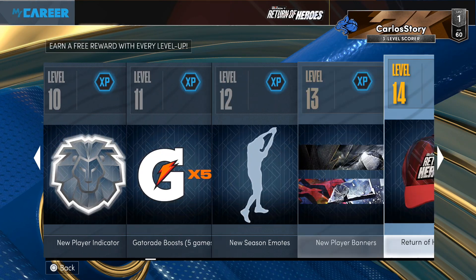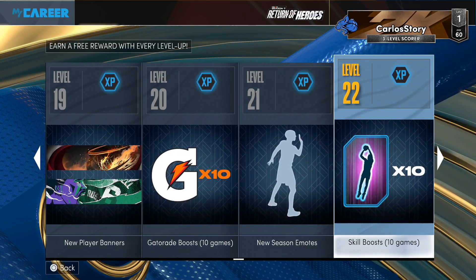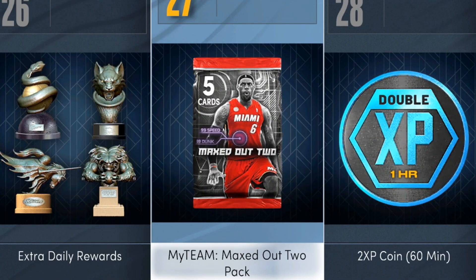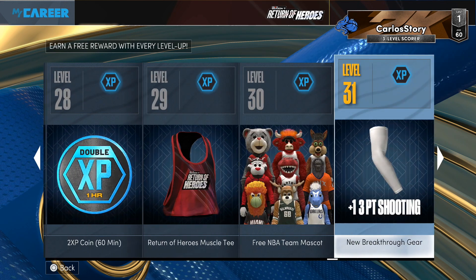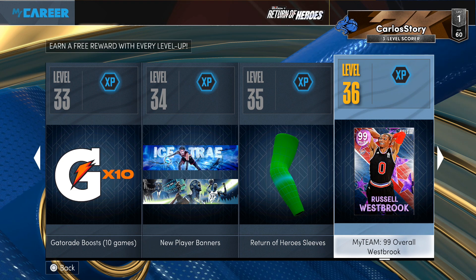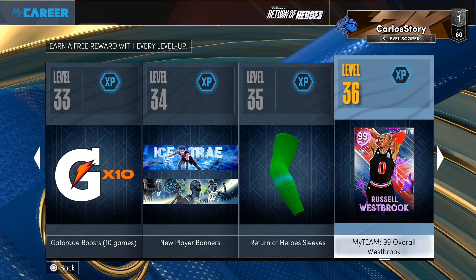There's even more rewards available over here too. You guys can see there's also a MyTeam Draft Ticket, and then there's also a Maxed Out 2 pack, which could contain any of the players that were available in the Maxed Out 2, like LeBron James — or it could be a regular player too. And then right here, once you do end up getting to level 36 in Park slash MyCareer, you end up getting that Russell Westbrook. This is actually the first time 2K basically just full-on added a player available for getting to a certain level in Park slash MyCareer. Obviously, Westbrook is the reward.